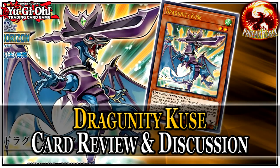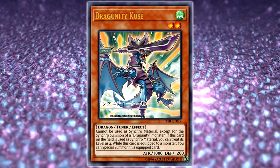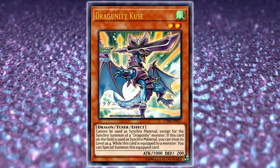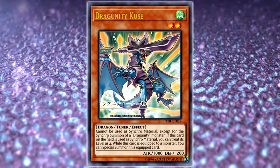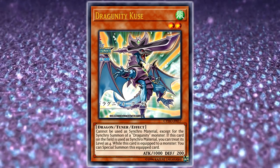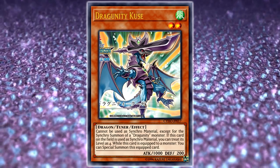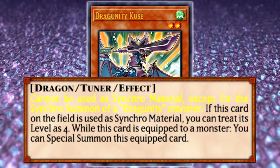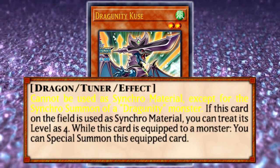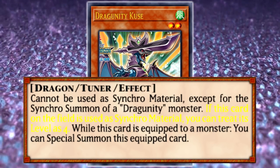Dragoony Kus is a wonderful addition to the deck — it is fantastic. It is an amazing new tuner, which I was really excited upon reading. It is a level 2 dragon tuner effect monster with 1,000 attack and 200 defense. Its effect is: it cannot be used as a synchro material except for the synchro summon of a Dragoony monster, and if this card on the field is used as a synchro material, you can treat its level as 4.